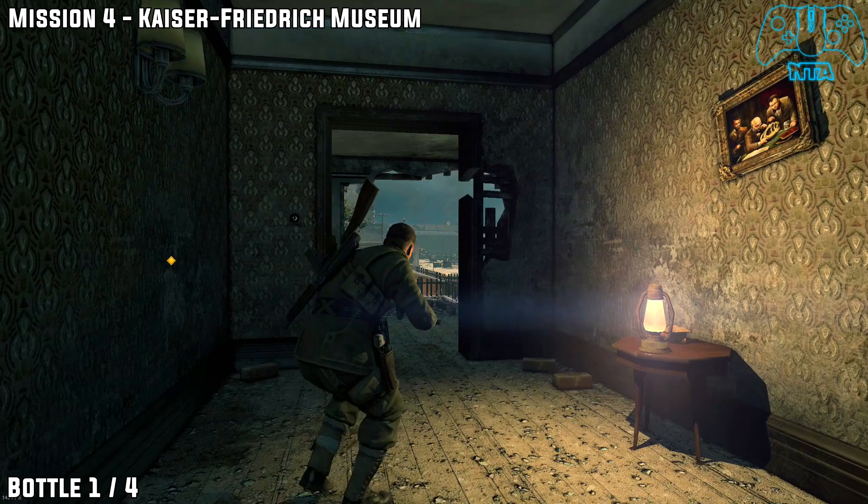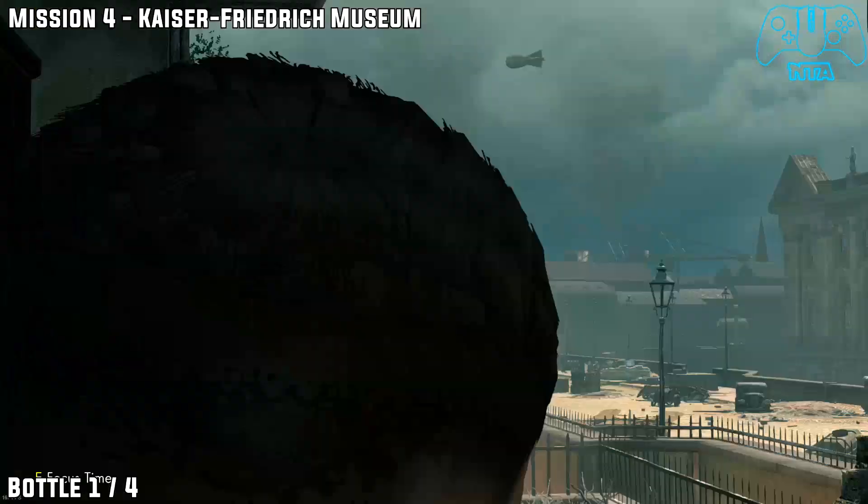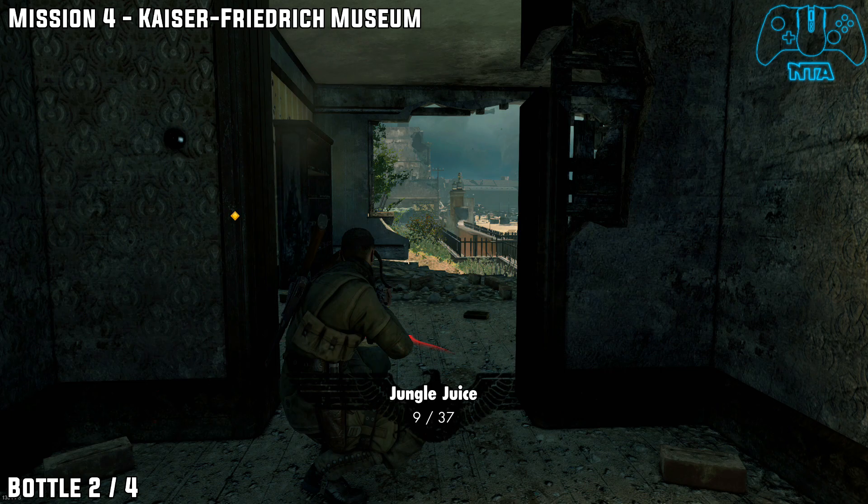Puzzler here, welcome back everyone. This is now Mission 4, Kaiser Frederick Museum. The first bottle of this level is located at the very start. Just zoom in with your scope. On top of one of these posts, you will find your first bottle.